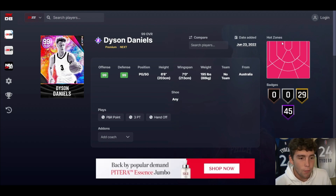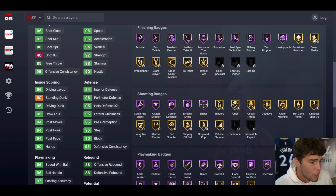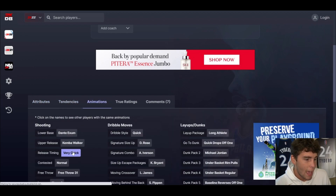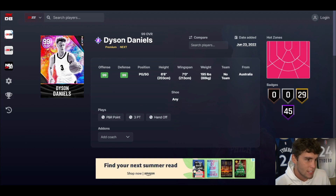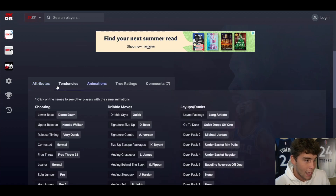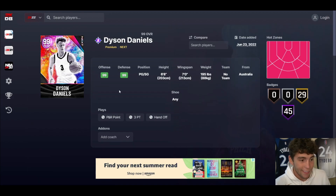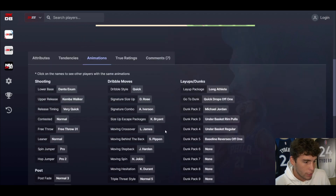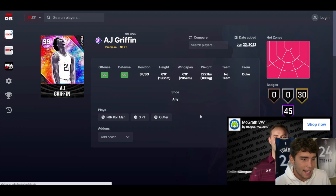Dyson Daniels might be the cheesiest card we see today — 6-8, 7-4 wingspan, hot spots from everywhere, 45 Hall of Famers, 29 on Gold. Good three-ball, driving dunk is fine, standing dunk around 50 is not great but good enough. 6-8 with 94 interior, 96 perimeter, 95 lateral quickness, 96 speed. Defensively nearly perfect. Animations: XMen base on Very Quick, quick dribble style D-Rose, size-up Kobe, escape Scotty, move-by-the-back, normal leaner, quick drops off one. This is the best card we've seen today by a wide margin — probably a top-three point guard in the game, especially on current gen. Dyson Daniels is him in MyTeam, no ifs ands or buts.